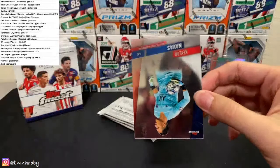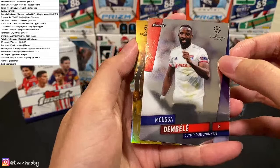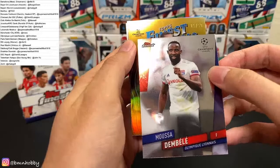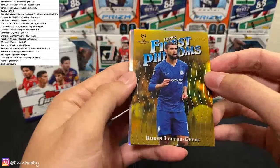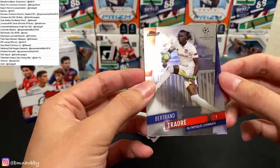We got Keylor Navas for PSG. Moussa Dembele — this is the guy — for Lyon. This is a 50 Finest Phenoms, 15 of 50. Ruben Loftus-Cheek — that's a very cool looking card though. For Barca, it's a nice Chelsea gold Finest Phenoms, and Traore for Lyon.